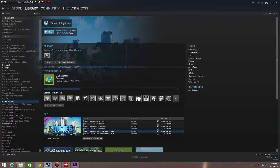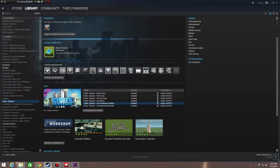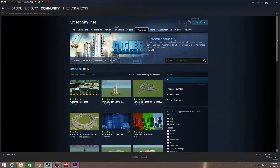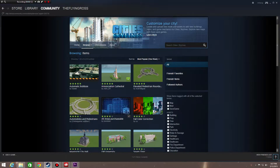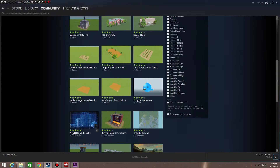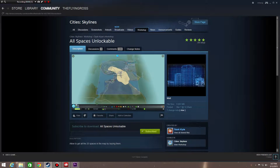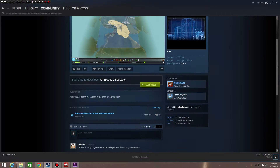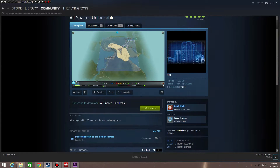Okay, so we're on Steam now. This is for Cities Skylines in your library. You scroll down and you can see Steam Workshop. If you click on 'Browse the Workshop,' you can see all the different mods and different buildings you can get — like a cathedral, different roundabouts, buildings. There are two different ones: 'All Areas Purchasable' and 'All Spaces Unlockable.' I'll be using the 'All Spaces Unlockable' for the video. You just go in here and click Subscribe. Right now it says Unsubscribe — that's all you have to do. Just click Subscribe and it is now available in game.